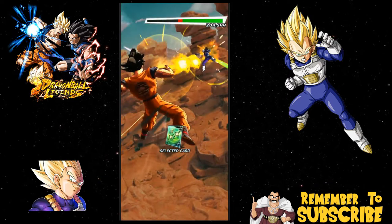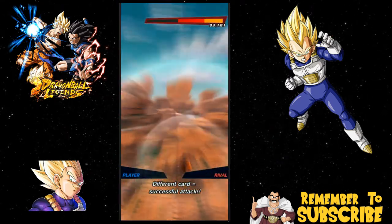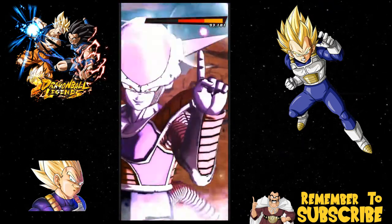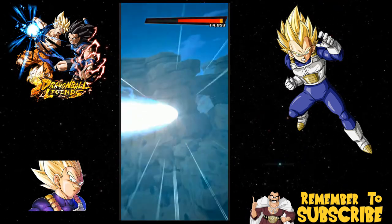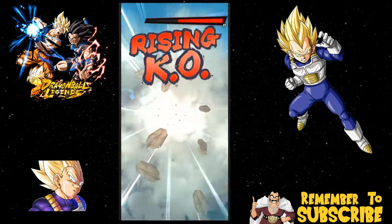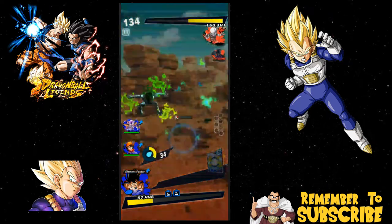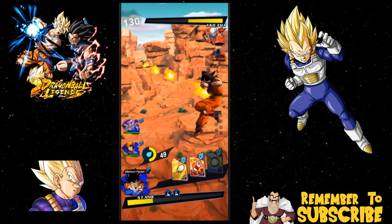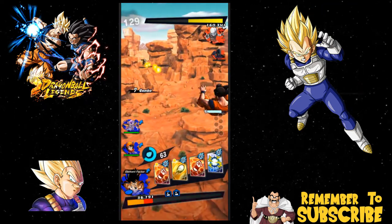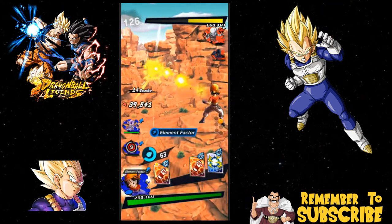This is one of the new missions — the newer missions that just got released for Dragon Ball Legends. There's a lot of experience to be had; you can definitely get your characters up to level 1000. And if you noticed, a lot of the characters in the harder levels go past 1000. Right now what I'm trying to do is grind out some Rising Soul 2s for my Super Saiyan Vegeta that I purchased, so that way I can get him up to level 1000 — he's at level 600 right now.